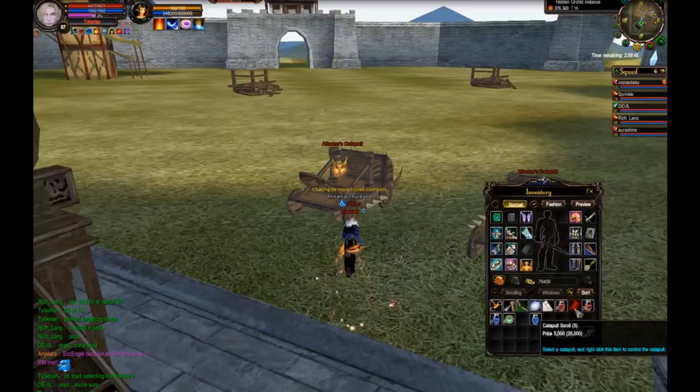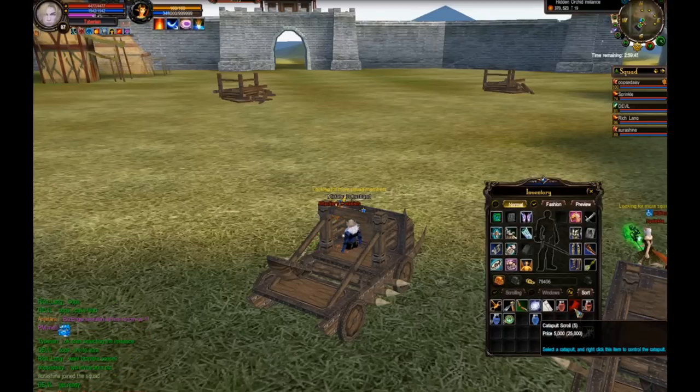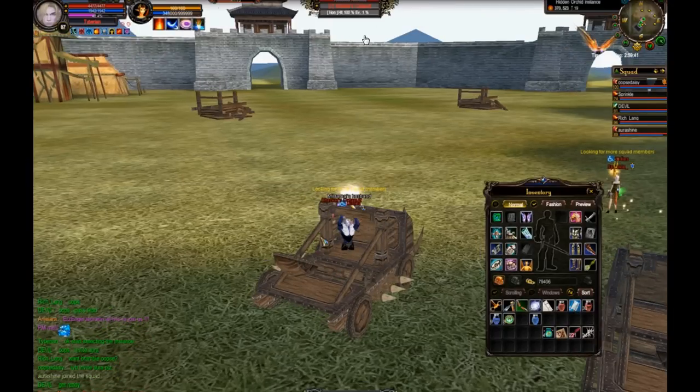Here we've got my character — an assassin. As you can see on the image, I've got my cursor lined up on the catapult scroll because I want to attach myself to this catapult. Next thing to do is target the catapult you want to use and stand inside it. You can see I've locked onto the catapult up here where I'm putting my mouse cursor.